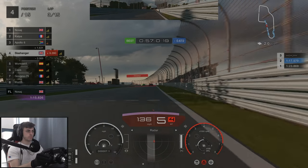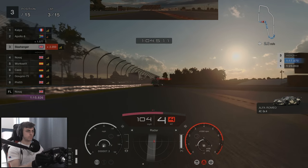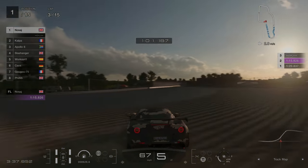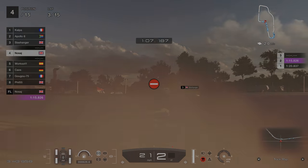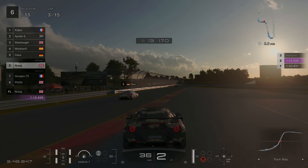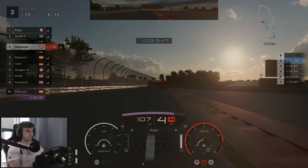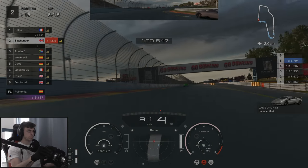At the start of lap three someone in front of us boxed, so that allowed us to gain another position. But then it seems the leader has a massive incident and forgets to brake. This mistake drops him down out of the podium spots and actually puts him in about seventh place. Coming up to the end of lap six now, the person in second place, Apollo 6, decides he's gonna box so we managed to jump another spot there.